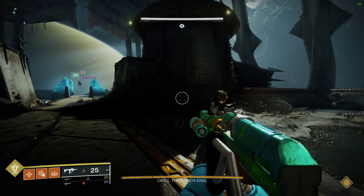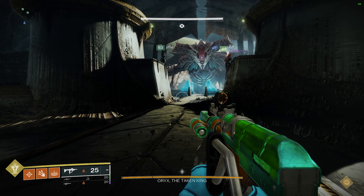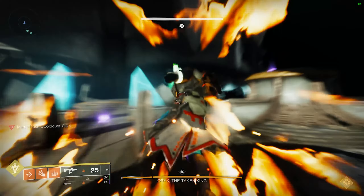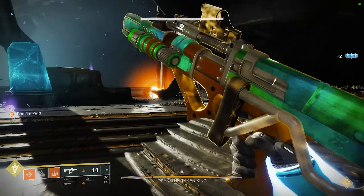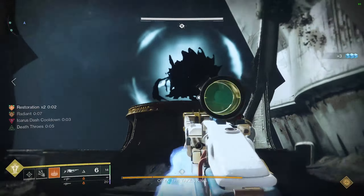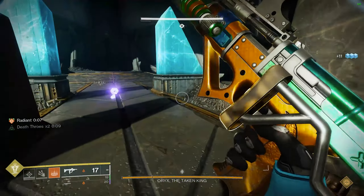Oryx is a long one, but not terribly difficult. It will require good communication, planning, and execution. Much like Warpriest, you will use linear fusions and Font of Might for damage. I personally think everyone running solar Cataclysmic is the easiest way to do this encounter, but another viable option is stasis and Reed's Regret. I will stick with the solar version for this guide. On the screen now are the loadouts I personally recommend.